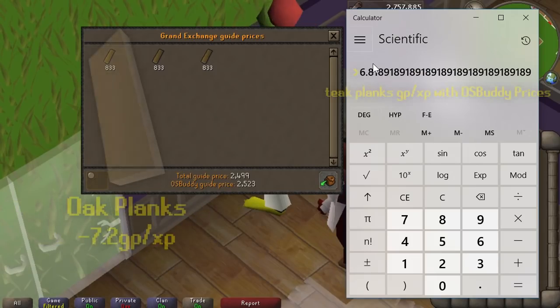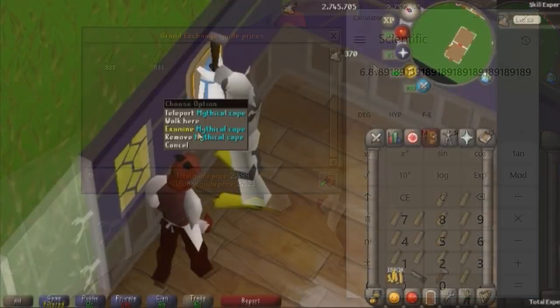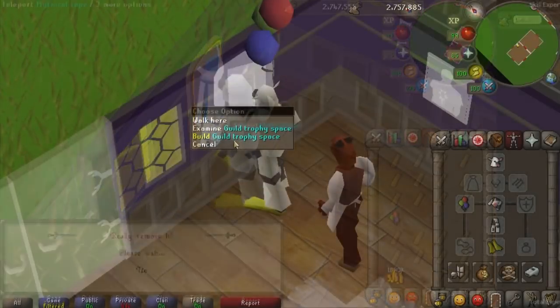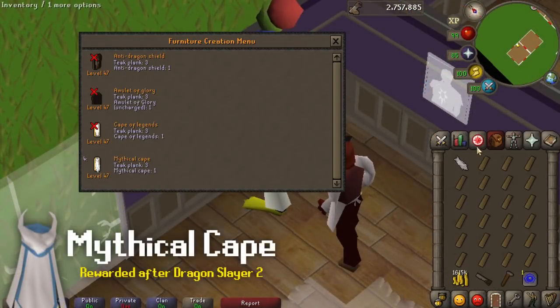At this point in time using oak planks has a GP per XP of 7.2, which makes this training method with the mythical cape racks probably the cheapest doable construction training method. It's unlocked at level 47, which is a very low level.